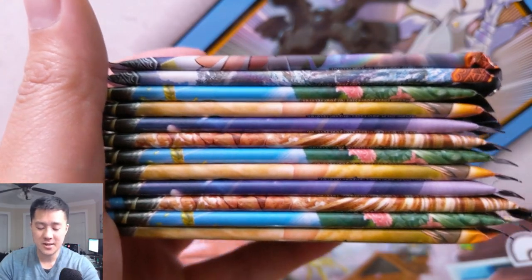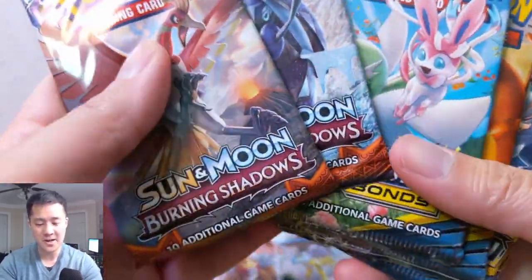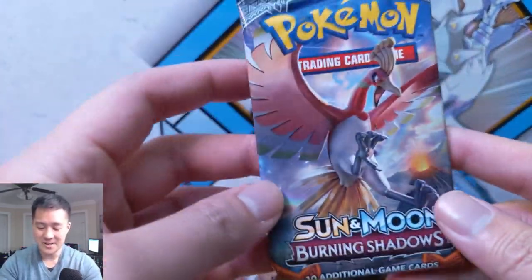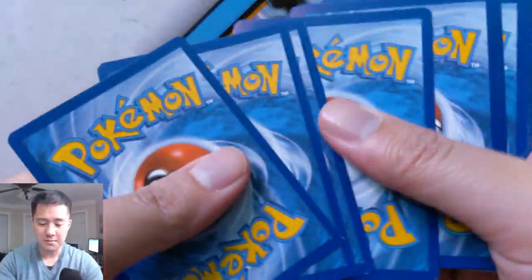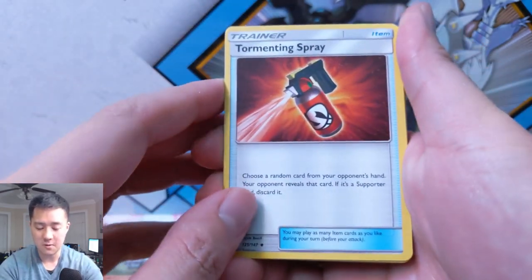What is up guys, it's Wanted Turtle. Today we're doing a Pokemon opening — we have 12 booster packs: 10 Unbroken Bonds and 2 Burning Shadows. Big surprise, we are looking for some Charizards in either set. Let's get right into it. We're going to start with a Burning Shadows pack and then go into the Unbroken Bonds. Hit that like button down below to support the channel, and if you're not already subbed, definitely do so. We do a Pokemon video essentially every single day.